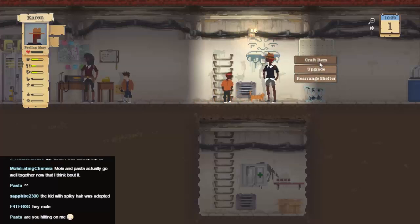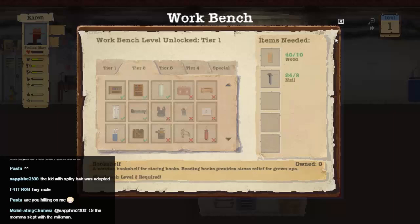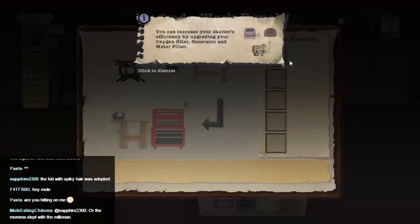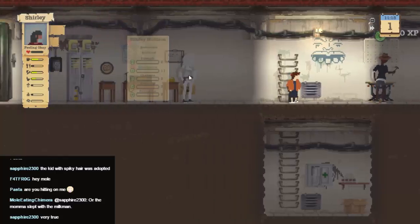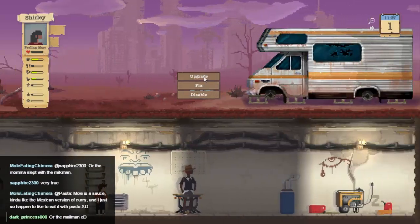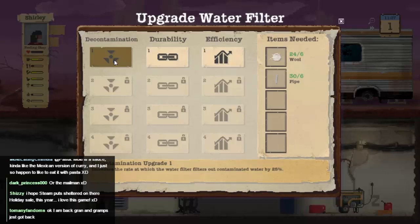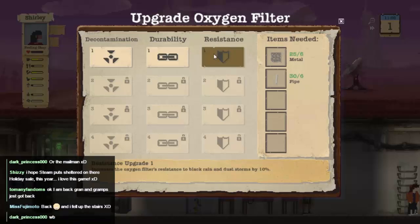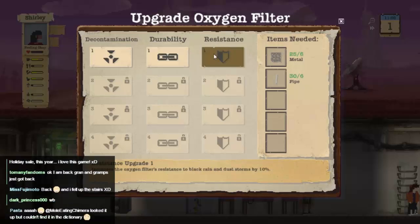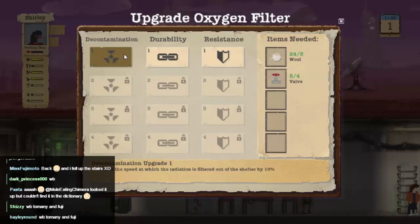Let's craft an item. Can we upgrade this? We have the materials to do the level two upgrades, so let's do that. Can we upgrade these? It's always important to upgrade these. We can upgrade the durability and we can upgrade the decontamination — both of those seem like good things to me. How about this one? Upgrade resistance. Durability. Decontamination as well — actually I don't think we want to do decontamination.